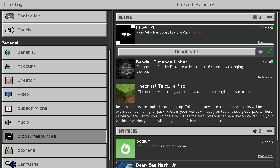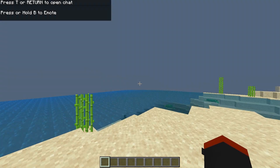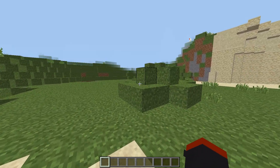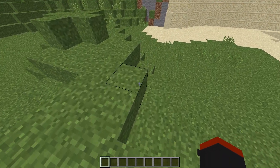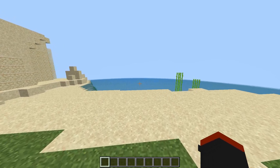Look how small it is — it's not even a megabyte. That's how you know how optimized this is. In-game, it's now looking like the first version of Minecraft. There are literally no shadows, no textures whatsoever, and you can see the render distance limiter is working — we can barely see in front of us.